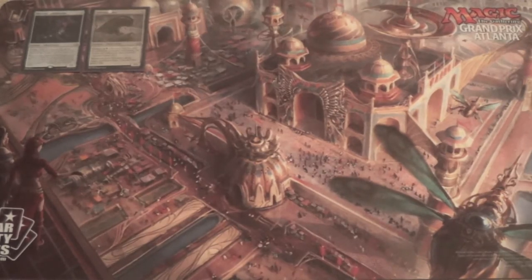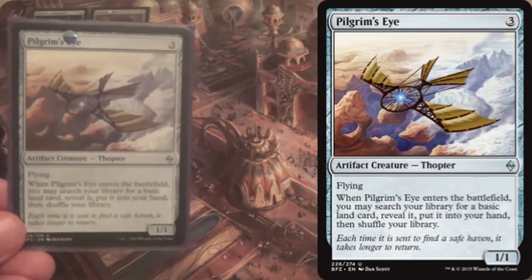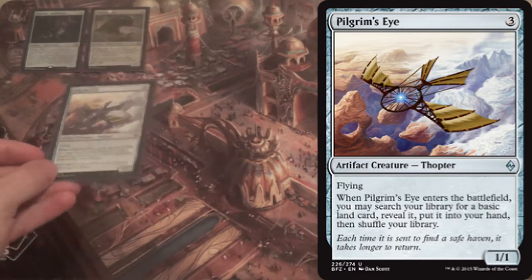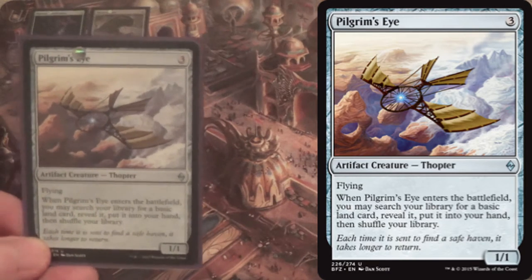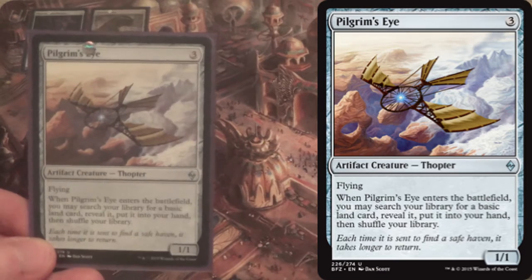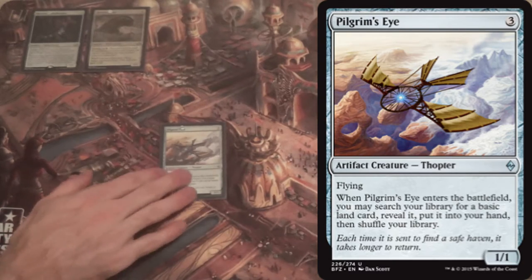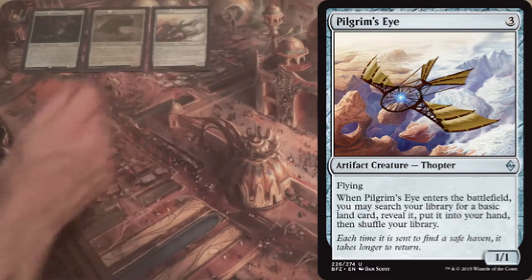What are we going to emerge into these creatures? For one, we have 4 Pilgrim's Eye. Even though we're mono-colored so it won't be used for fixing, it does guarantee you'll have the fourth land to cast either Emerge creature on turn four. It's just a 1/1 with flying, but it fetches a basic land, keeps you up on hand advantage, provides a little deck thinning, and serves as an emerge target.